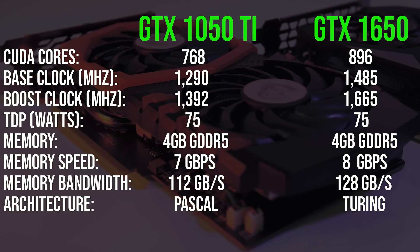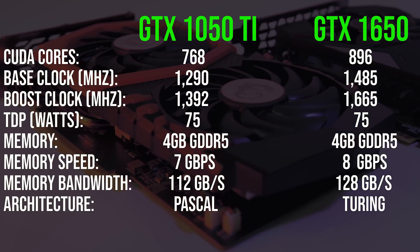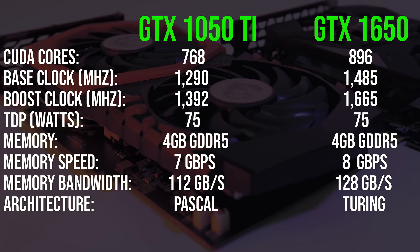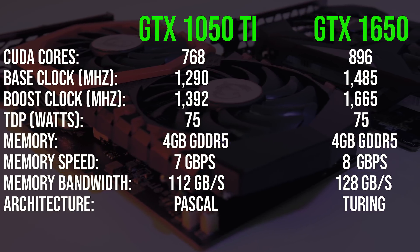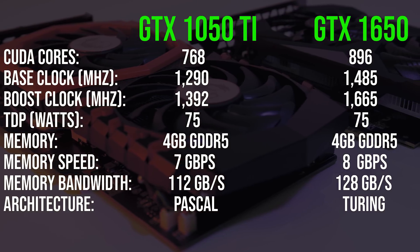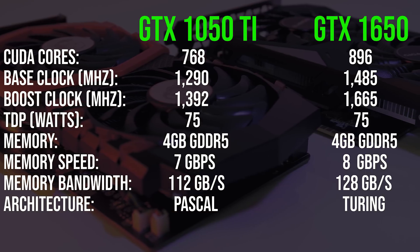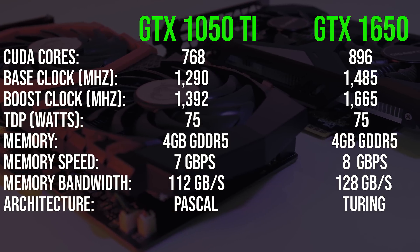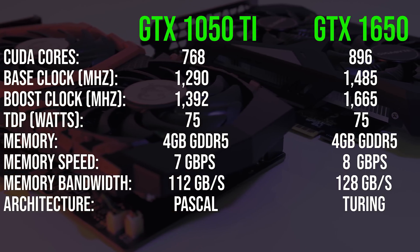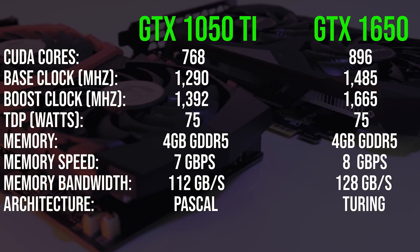Let's quickly take a look at how the newer GTX 1650 and older GTX 1050 Ti actually differ in terms of specs — note that these are the base model specs, different cards will vary slightly. The 1650 has 16% more CUDA cores and is based on Nvidia's newer Turing architecture. The 1650 also has higher base and boost clock speeds, and while both have 4GB of GDDR5 memory, the 1650's appears to be a little faster.